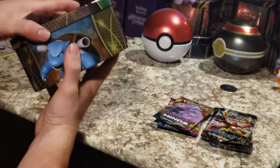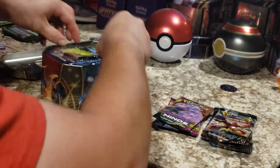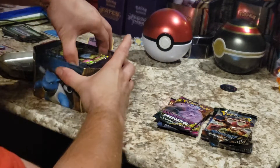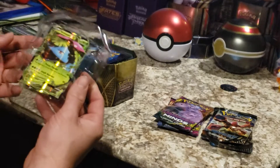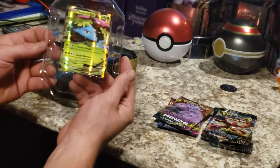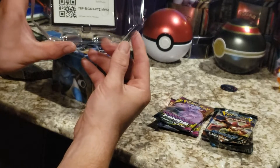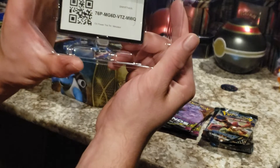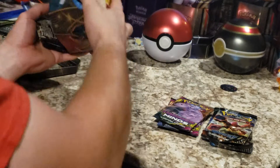Getting to this Venusaur EX — I don't think I actually have a Venusaur EX. I have a Blastoise and I have several Charizards. So the Venusaur EX. There's a code card if y'all want that. If I pause the video, you can get that code card.